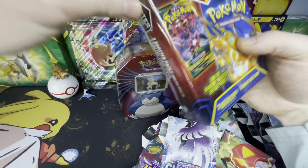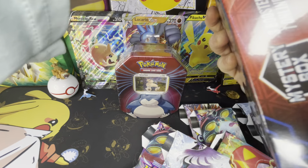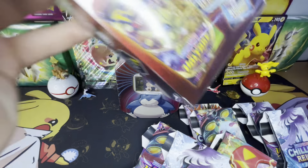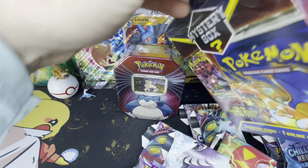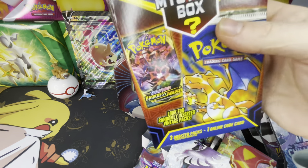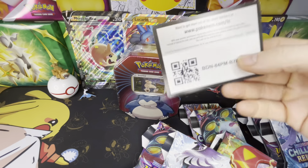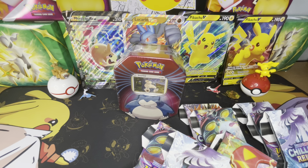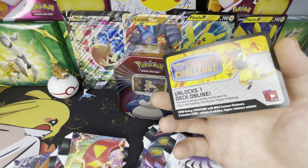Last one. See if I can get anything besides current packs. This one looks a little beat up — maybe that means it's been there for a while, maybe that means we got something cool. Darkness Ablaze, Vivid Voltage, Chilling Rain. And that code is a Trainer Challenge — unlocks one deck. Sweet.